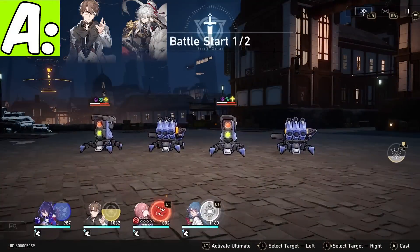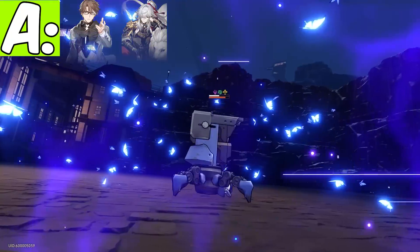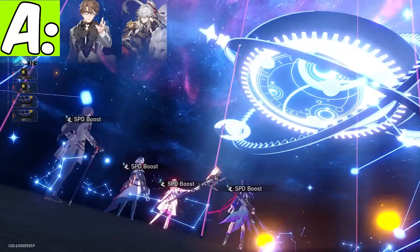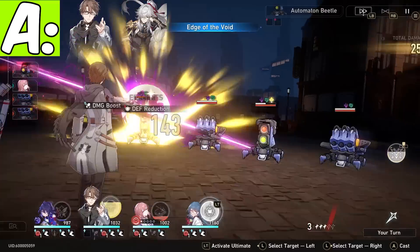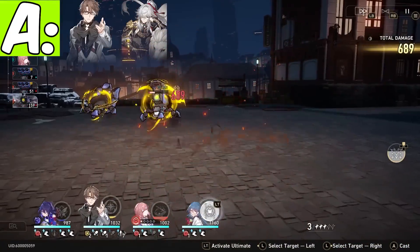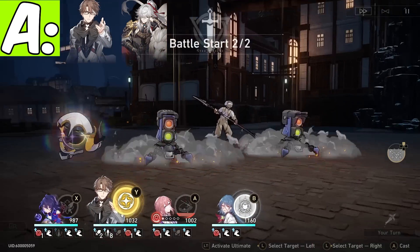The next one is going to be Welt. Welt is a very strong unit — one of the best and strongest slowers and debuffers, and one of the strongest buffers in the game. He has the ability to slow before the fight starts, slow enemies on his ult, buff damage dealt on his ult, and does amazing shield break on his skill, being able to hit multiple enemies at the same time, just like Asta. He has a lot of AoE, can inflict the slow to get you more turns, and prevents enemies from moving. He's just an overall amazing character.